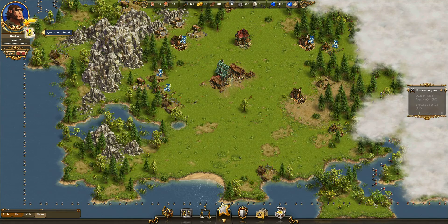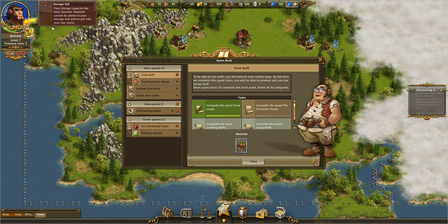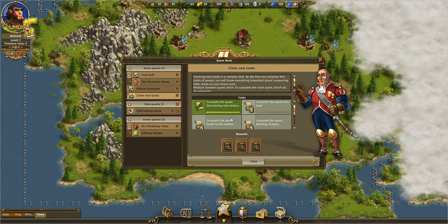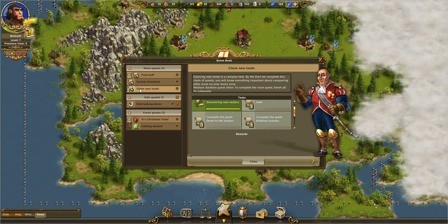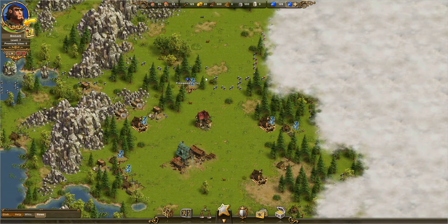So this is done — quest complete. What do I get? Some level up in wood. I get that. So claim new lands. You know, that doesn't exist, buddy. Do these exist? Nothing. Let's pull that up — this should have something else. Hold on, let's just reopen it. Why don't I have a new quest? I'm so confused.